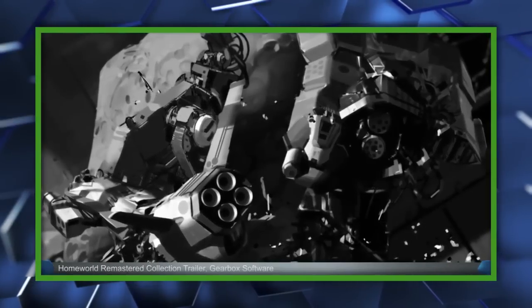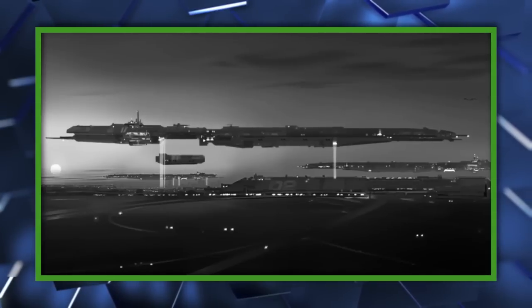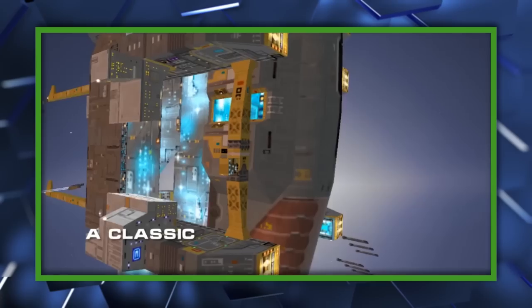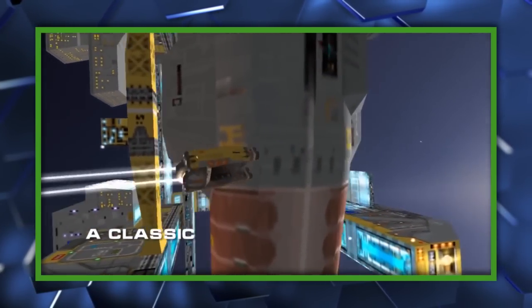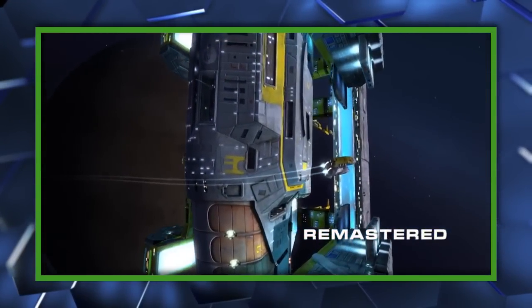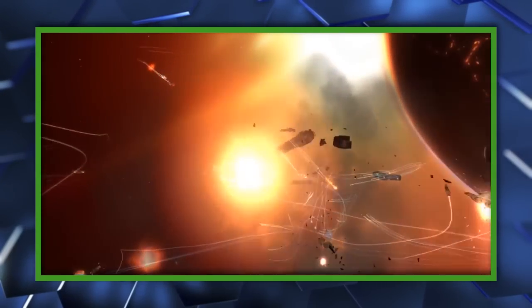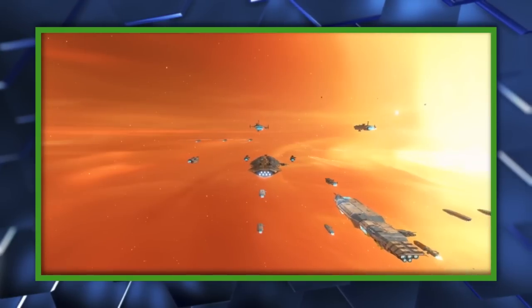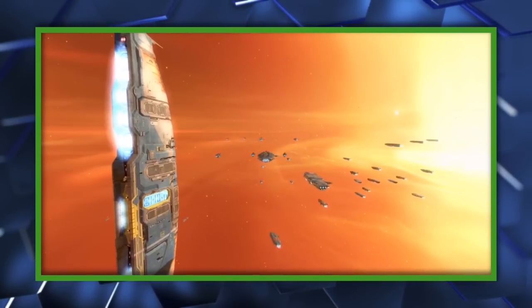If you've never heard of Homeworld, the TLDR is that it's a 3D real-time strategy game based in space, and it calls on you to manage a ragtag fleet of ships as you journey across the galaxy in search of your homeworld. The first game released in 1999 from Relic Entertainment and was hugely groundbreaking for its time, and a sequel followed in 2003. But after the property was acquired by THQ, it languished until that publisher filed for bankruptcy and auctioned off its properties. Gearbox Software picked up Homeworld, and they've been working to give the franchise a second life.